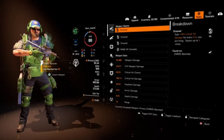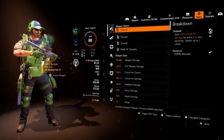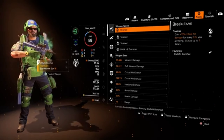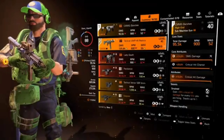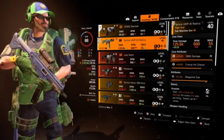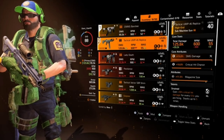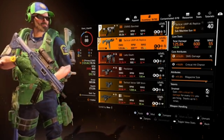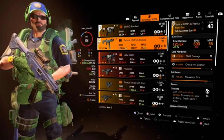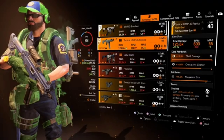My primary stats for this build are 60% crit hit chance and 166.1% crit hit damage on my CMMG Banshee, along with 50% headshot damage. For my secondary weapon, I'm running my Tactical UMP45 Replica with 15% SMG damage, 16% crit hit chance, and 11.5% magazine size. It too has Strained.